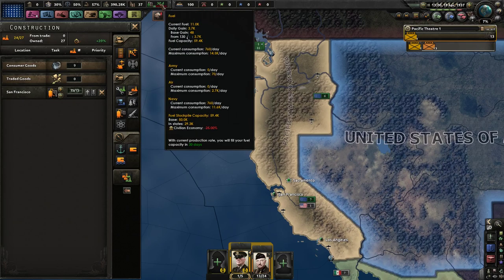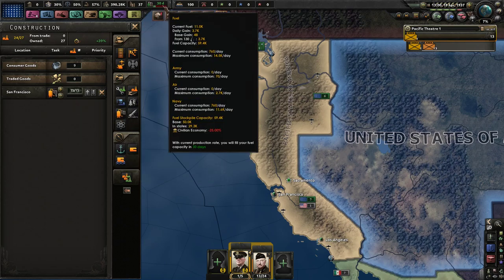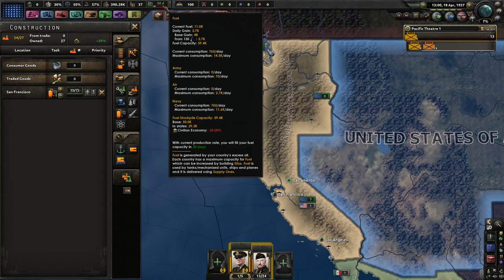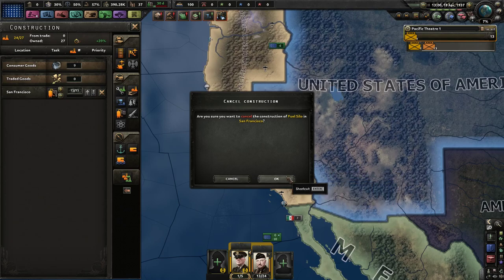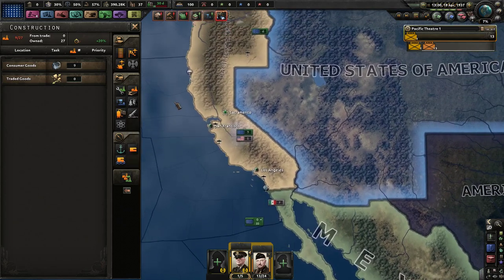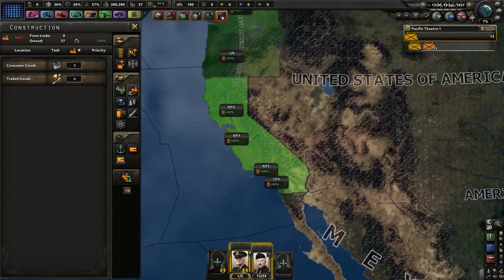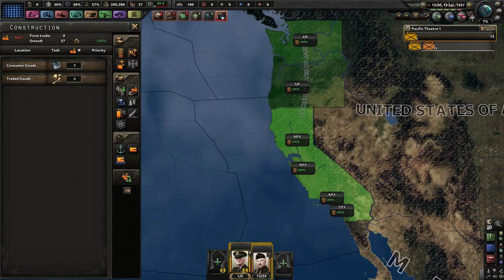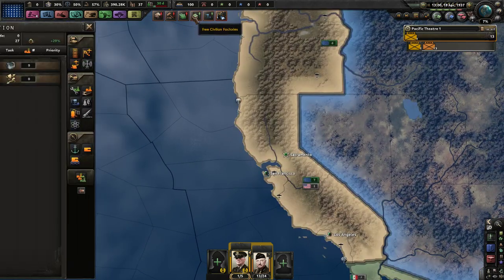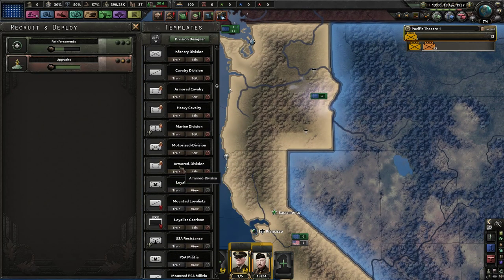We're building a fuel refinery — not quite sure we need that. Current fuel 11k, daily gain 3.7k, consumption nothing — but we might get more later. We have a ton of oil, we don't need this right now. We'll need it later once we start projecting force across the seas. Before I build anything, I want to look at what we actually need. I'm going to start training some infantry divisions.